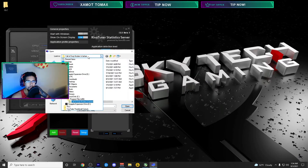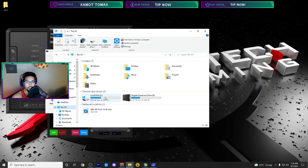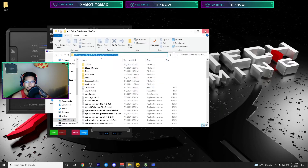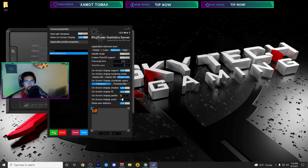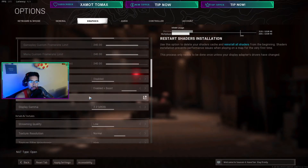Copy the file path, paste it in RivaTuner, click Open, then click on ModernWarfare.exe to add it to the list. Change application detection level from Low to Medium, and set the frame rate limit to 240. This is the best way to set a frame rate cap on Modern Warfare. For low latency Reflex: enable 'Enabled + Boost' — this will use your GPU power, so if your GPU is already at 99% just use 'Enabled' and your CPU will help with lower latency.